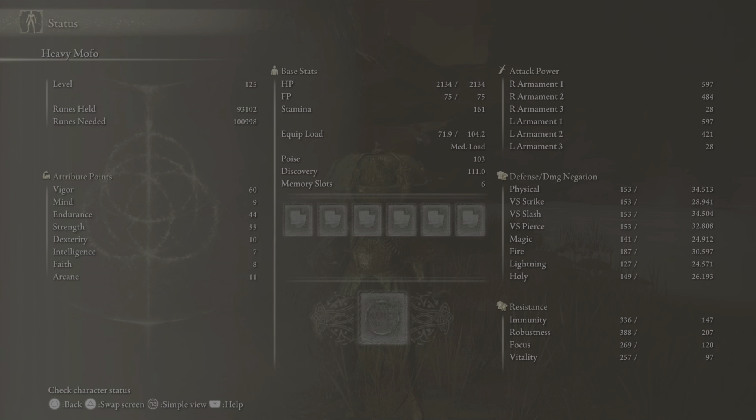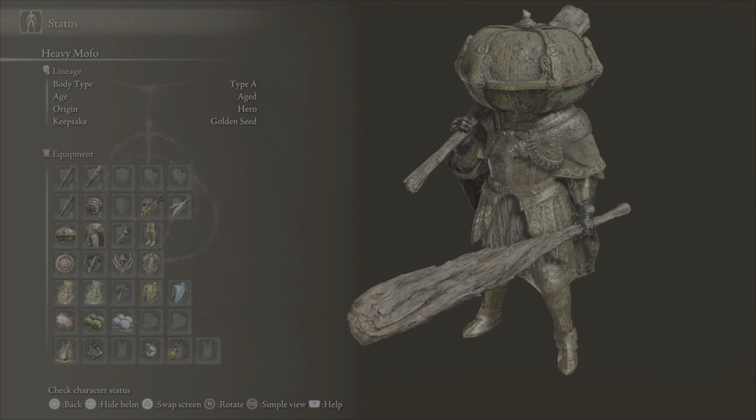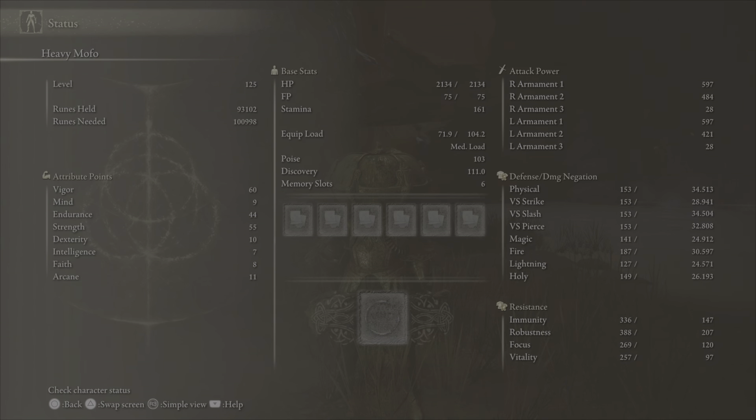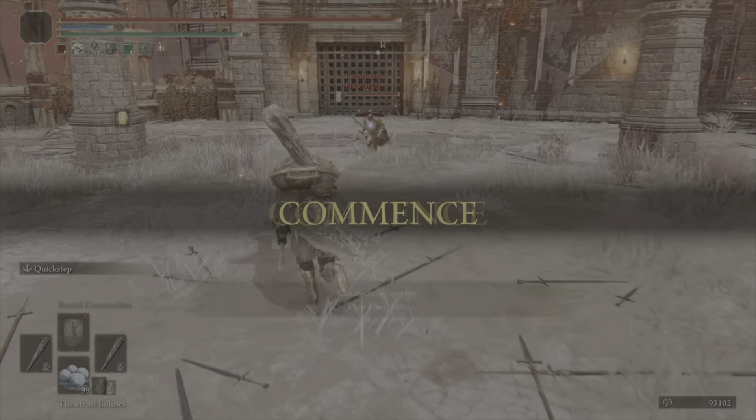Bull goats talisman, claw talisman, and Erdtree's Favor plus two because I don't need the great jar arsenal, so I can just use this. Here are the stats with damage negation and all that. That club looks fucking huge.